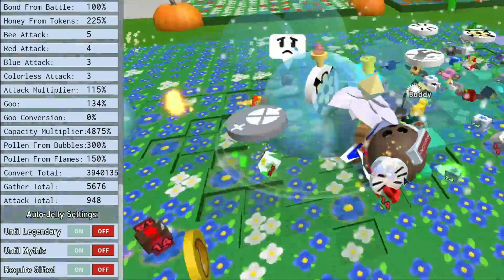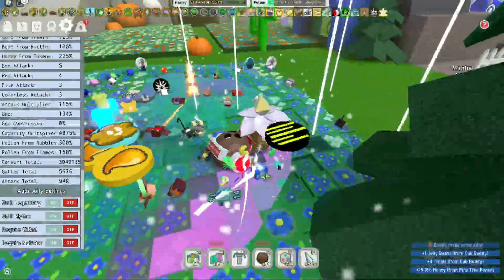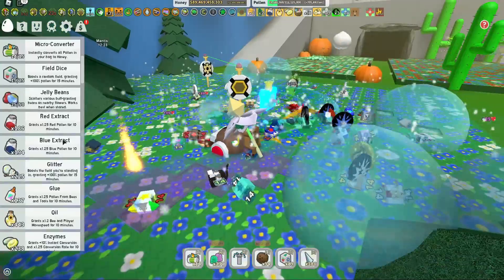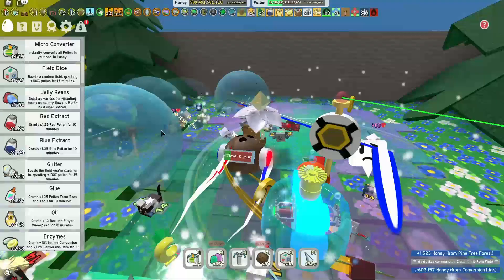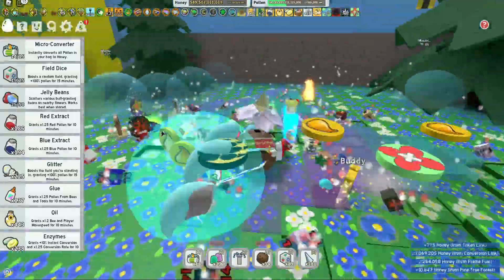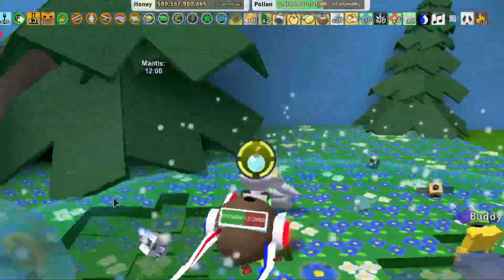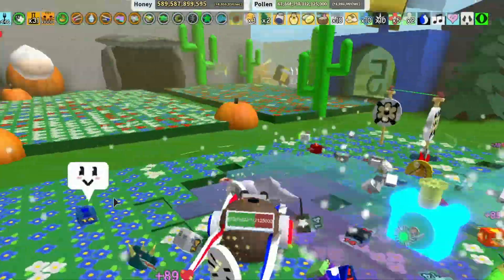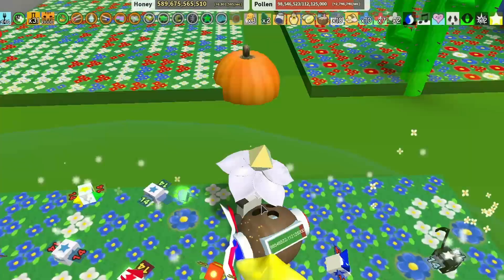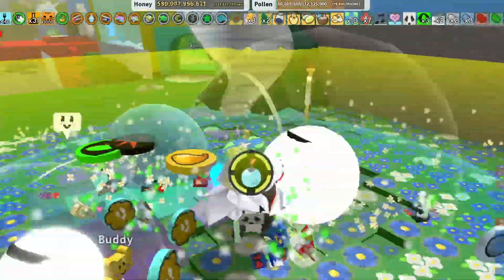This is the best time to use your converters when you've got a massive amount of capacity. There's a jelly bean on the field — I'll put one down in a moment. I usually put the jelly beans down when I get the windstorm, because that's the best way to pick them up. My hive is based on blue bees a little bit more. The reason I have a balanced hive is because I like to do quests, and having a balanced hive means you can pick up red, blue, or white tokens. There's the windstorm — boom, let's get these jelly beans out.